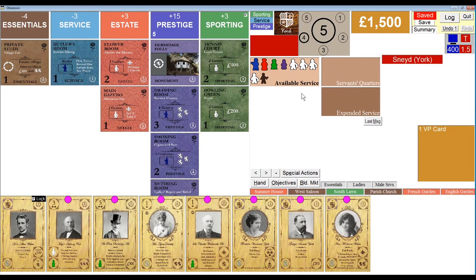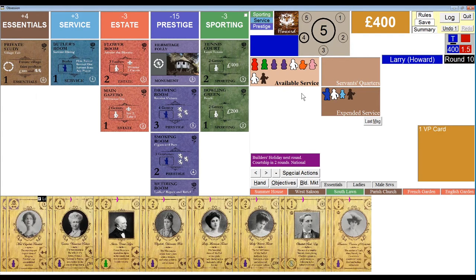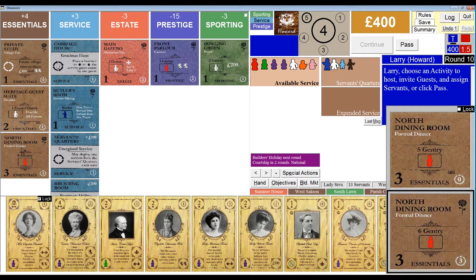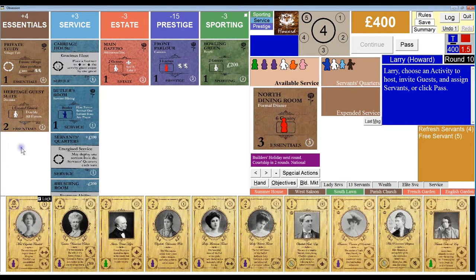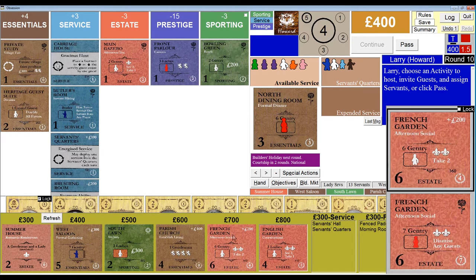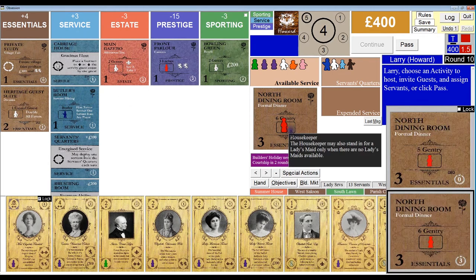I bought the brushing room last time, so I think — how could I pass up another go with the north dining room? That was just so fruitful. Then I'll hopefully have some money to spend. The French garden would be a good choice. So it's going to be the north dining room again, with the housekeeper.